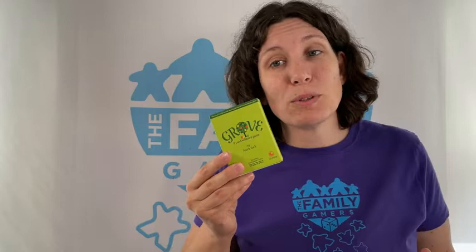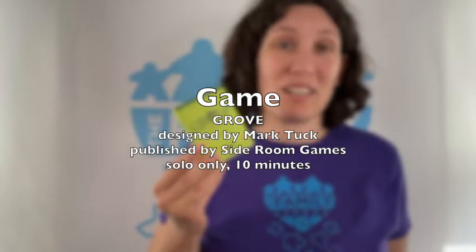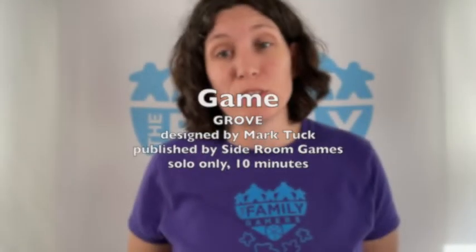Grove is a solitaire card placement game that uses dice to track your progress through the puzzle. It's a sequel to Orchard, which is another solitaire game. Both of them were designed and illustrated by Mark Tuck. Grove is published by Sideroom Games. Inside the box, you'll find 18 cards, 15 custom dice, and 2 tokens: a squirrel and a wheelbarrow.